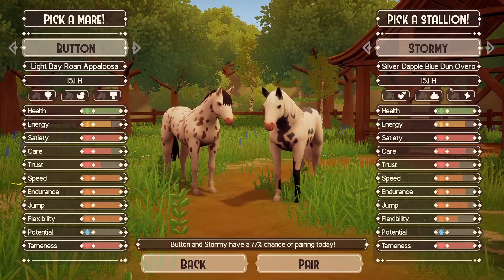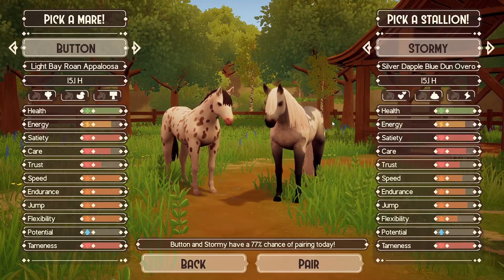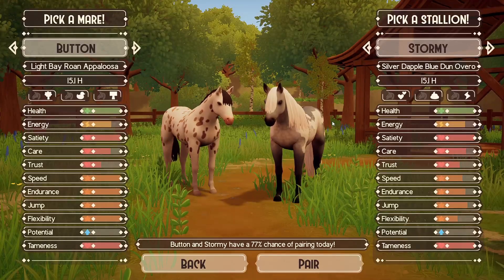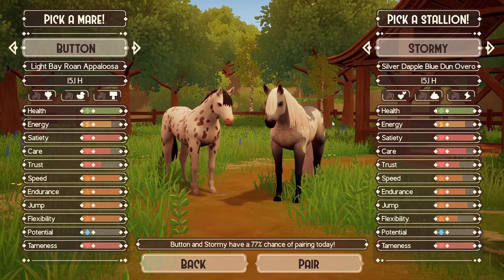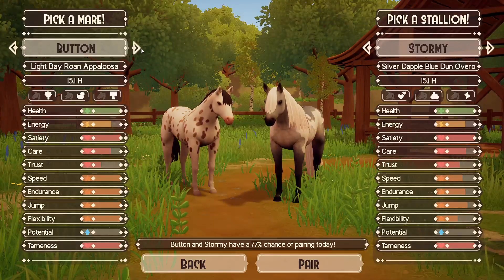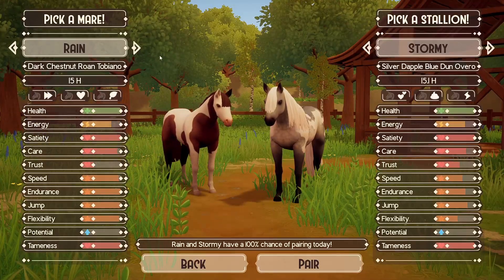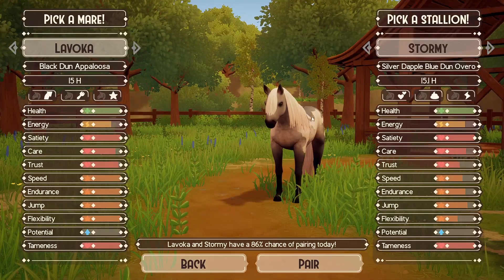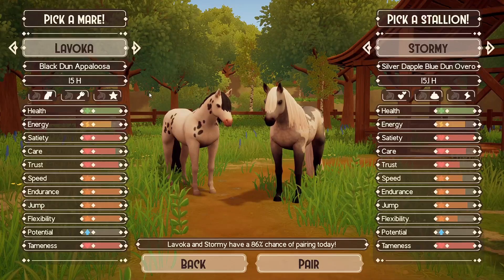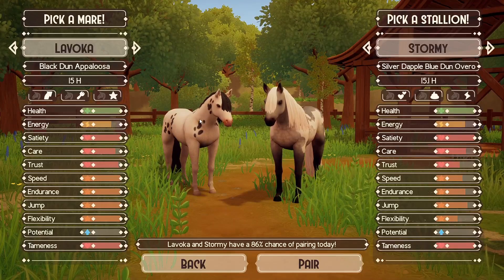Silver isn't fully trained yet so I thought not to start with him. Silver comes from Stormy — Stormy is the ideal coat I want to have, just with better stats. I actually love the silver dapple blue dun over — that's like freaking insane. I don't want another over-o though, and I don't want another appaloosa. I'm scared to breed it because we're going to get that splash again and it'll go all white. Maybe I should breed Stormy to Lavoka — maybe the appaloosa gives us a combination.